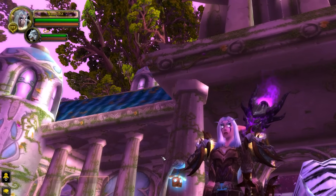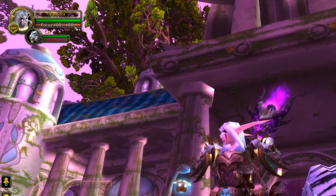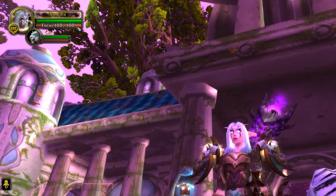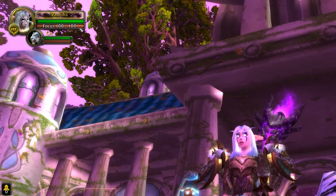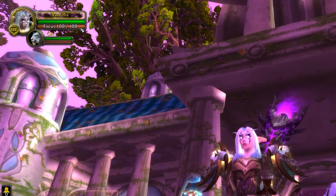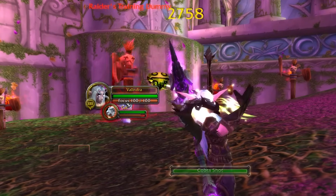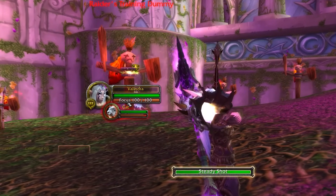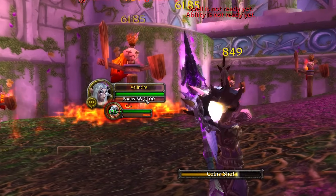First up, what is new baseline to the class? Say goodbye to your mana bar. Similar to what your pet has been using for the past few years, the Hunter will now also have focus as their primary resource. Focus works very much like an energy bar, where it will restore over time, is increased by haste effects, and can also be gained through talents as well as procs.